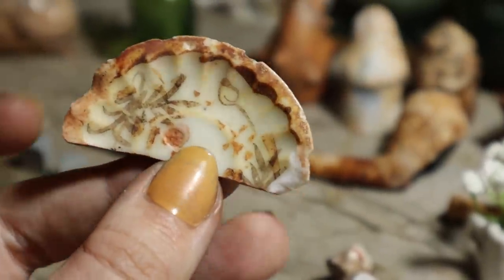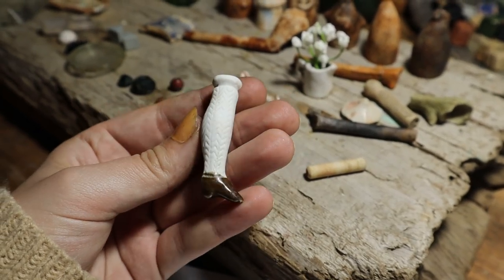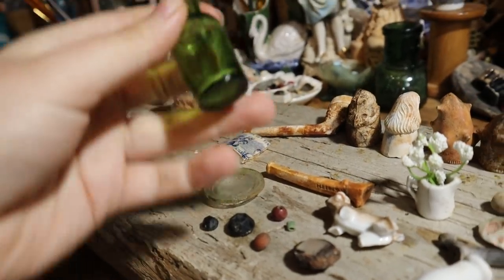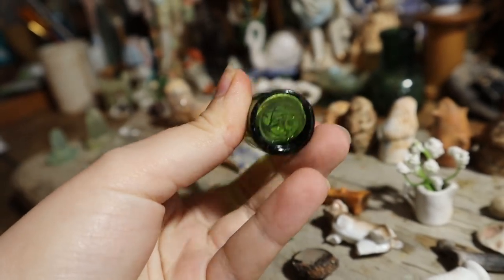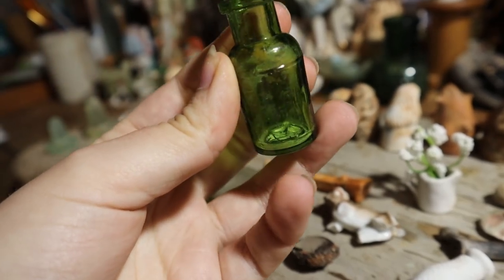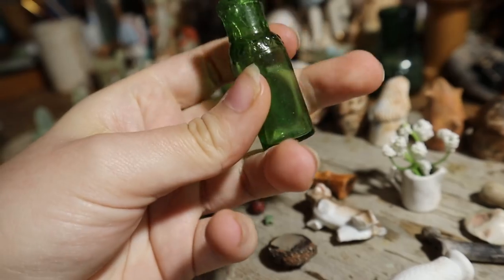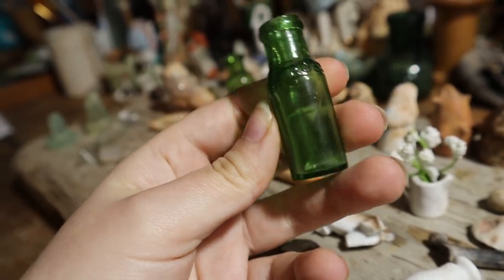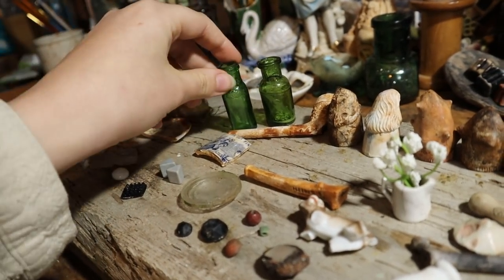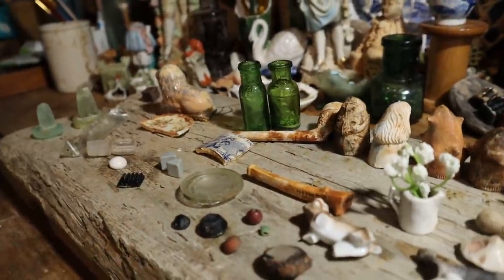Talking of dolls — this beautiful leg came up really nicely, it looks brand new. I found this tiny little green bottle, which is beautiful — oh, it's still got something inside! And then this is the one I spoke about in the film, which says 'Leith and Ross,' which would have been an apothecary bottle. Now looking at it, this one's a bit bigger so I'm not sure, but probably still an apothecary one because of the green color.